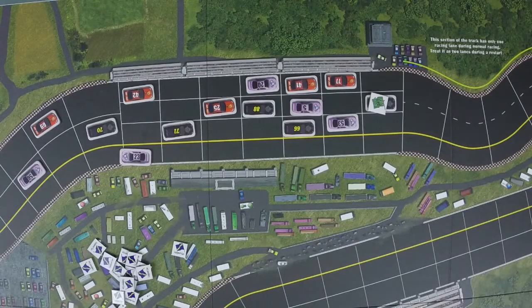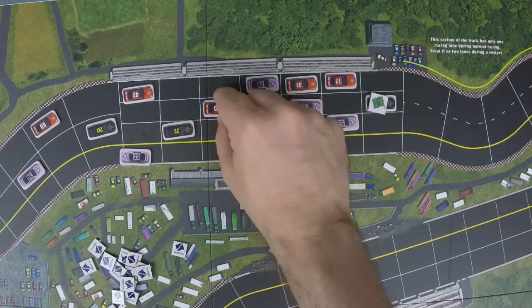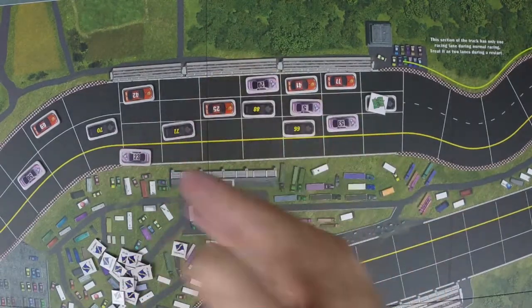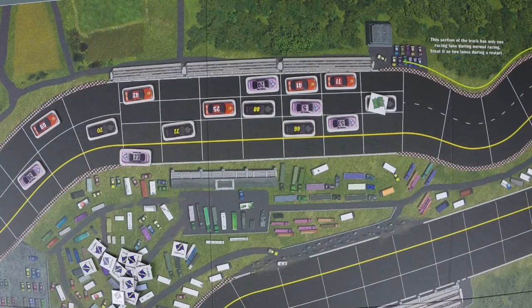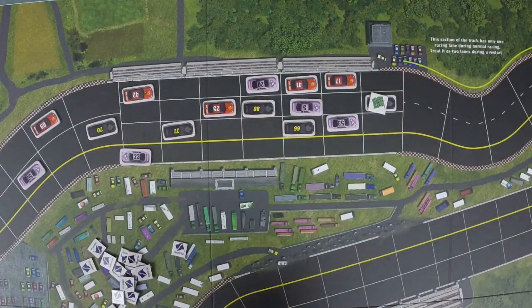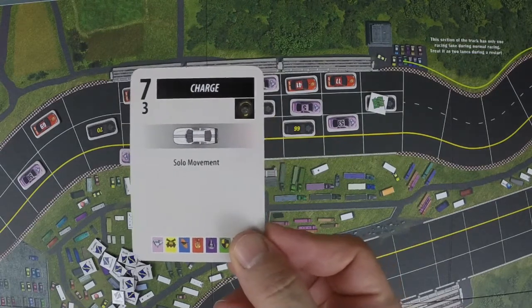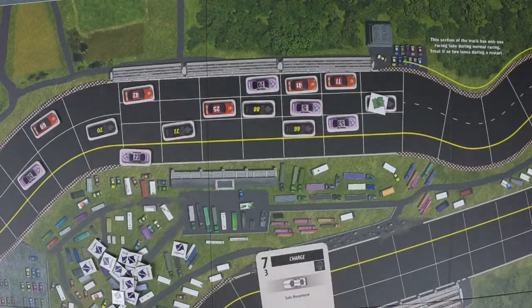Now let's look at how to play. At the start of every turn, the first player plays one card, followed by the second player to their left, and so on until everybody has activated all their cards. The turn is over when all the cars on the map have flipped from one color to the other. The simplest movement is the solo movement — the card moves by itself and no other car moves with it.